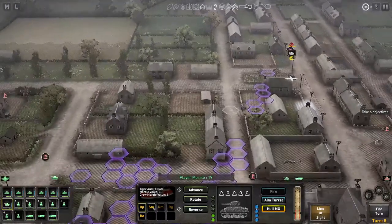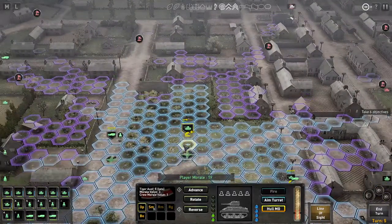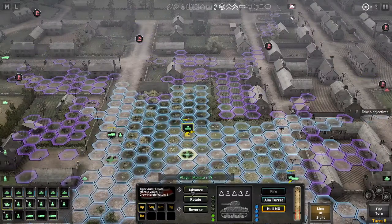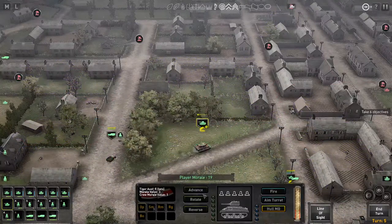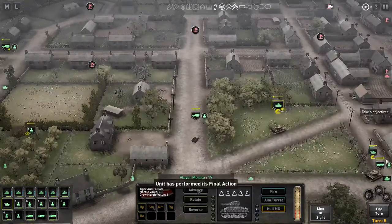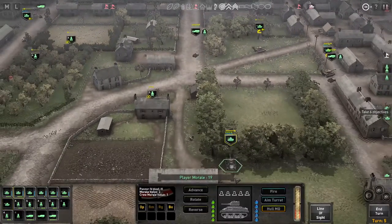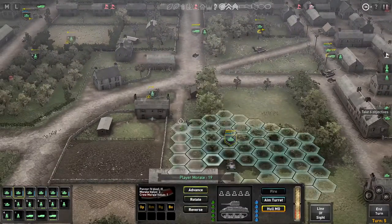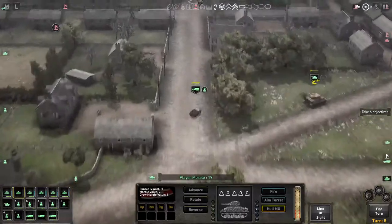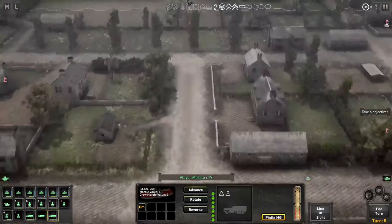Yeah, the gun's right there. Now do I need to be here? That's where I need to be. I can't rotate - I wanted to rotate towards him. Where's my other tank? You need to move, because if I'm gonna send this guy down here he could be in a lot of trouble, just waiting to be blown away.